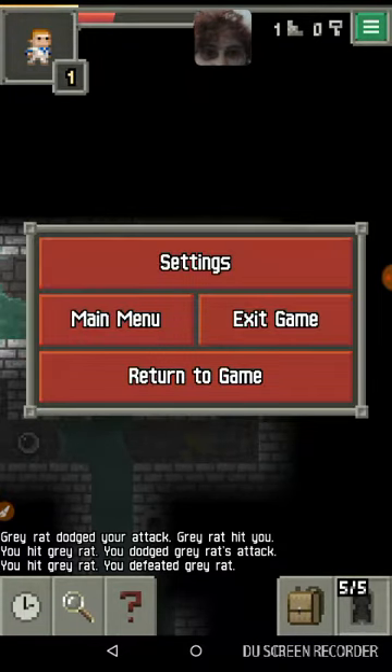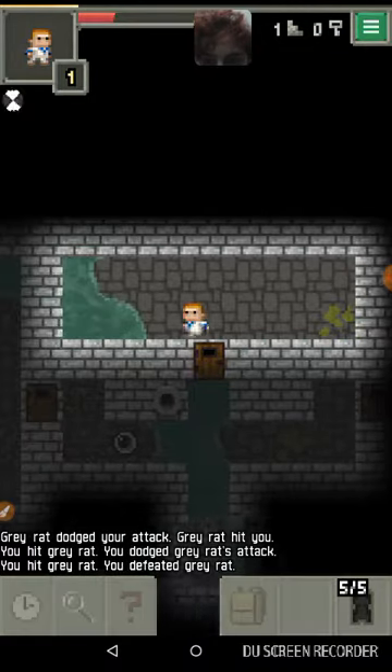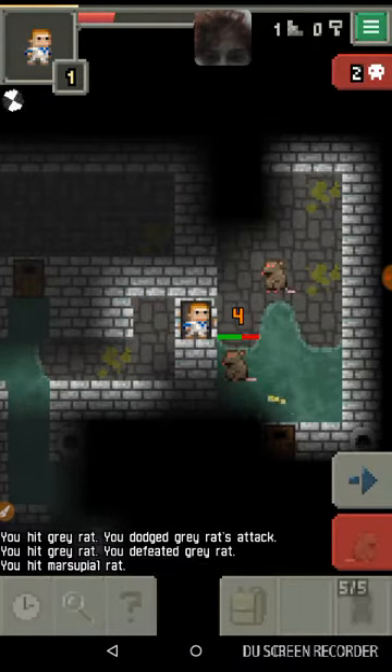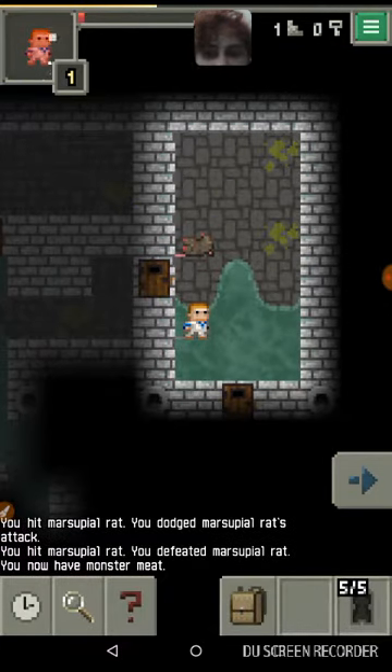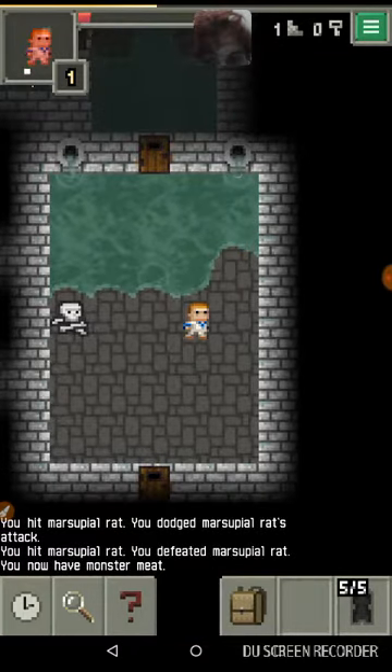Let's see, I'm going to activate the second quick slot real quick — that's always important to have, especially if you come across the lawn. It looks like I got some monster meat, and I am almost dead. Lovely.